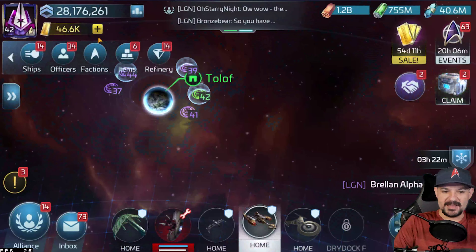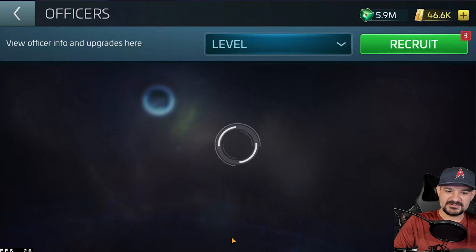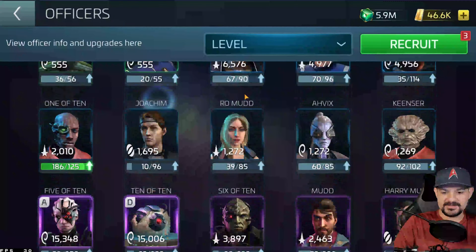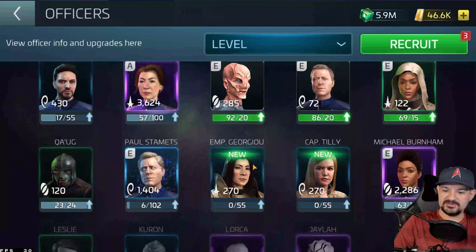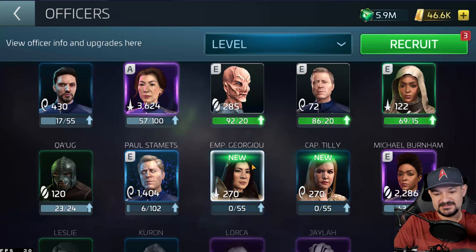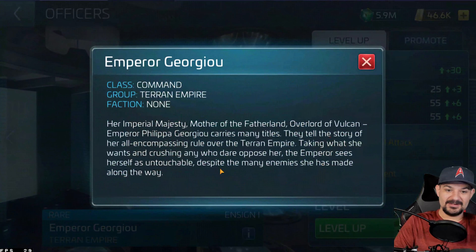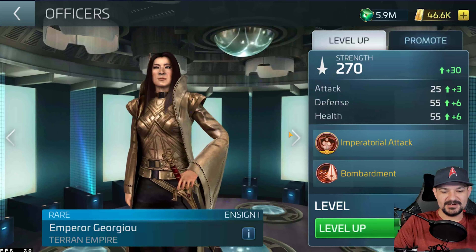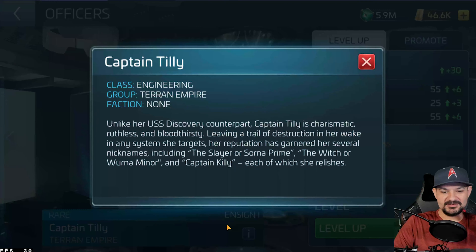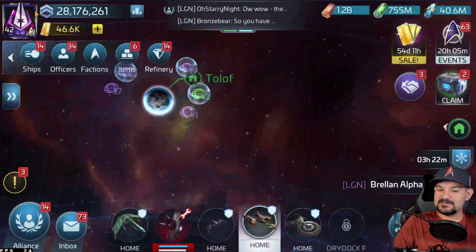Going down the storylines, we have the first event — separate to sons — which is a no-brainer. Then we have new officers. Scrolling to the very bottom: we have Emperor Georgio, which I covered, and Captain Tilly, which I also covered. And for everyone wondering — yes, she's called Captain Killy in-game, confirmed right there.